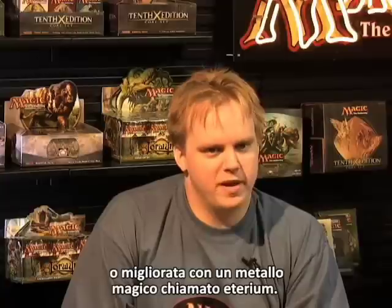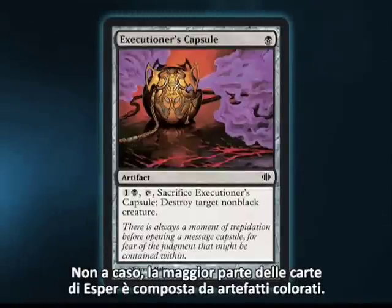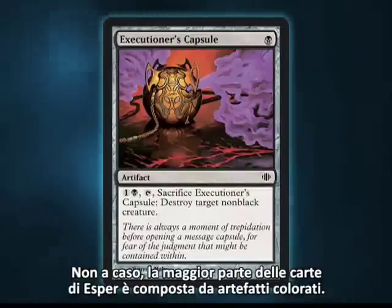Esper is a precisely engineered world where everyone and everything is either made of or infused with a magical metal called Ethereum. The result is that a majority of Esper cards are colored artifacts.